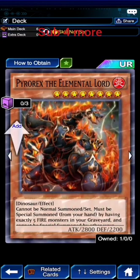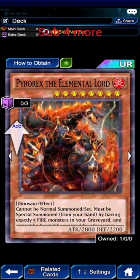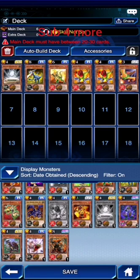Or this one — when five fire monsters get in the graveyard, you can special summon them out. There's Tyranno Infinity, which is really good. You get 1,000 attack for every monster that's banished. The difference between being in the graveyard and being banished is: in the graveyard, you can use Monster Reborn to get them out. But if they're banished, there's no way of getting them out. So that's the difference, if you want to know.